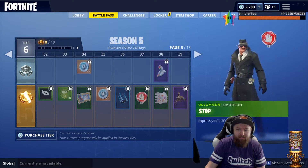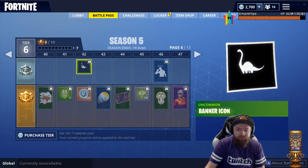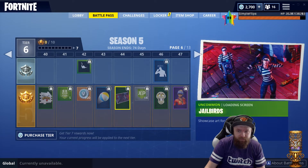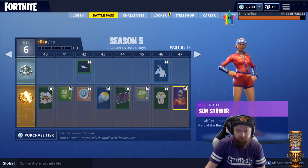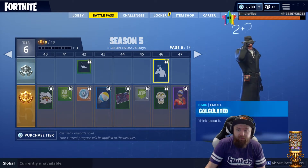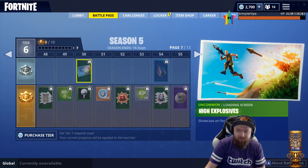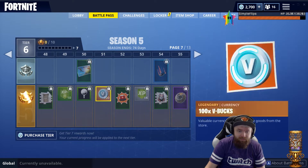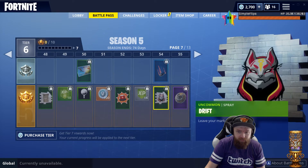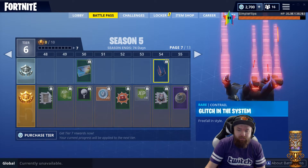The pool party back bling is adorable, look at that — it's cool. There's a stop sign, a whole thing, a Dur Burger spray, a beach ball, and the Jailbirds loading screen. There's a lifeguard woman outfit — it's okay for an epic outfit. 'Calculated' is okay too. High Explosives is pretty good. I love loading screens, the art is really good. That viking shield back bling is nasty.